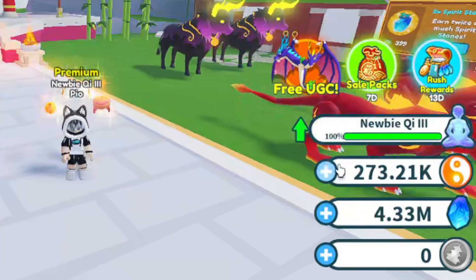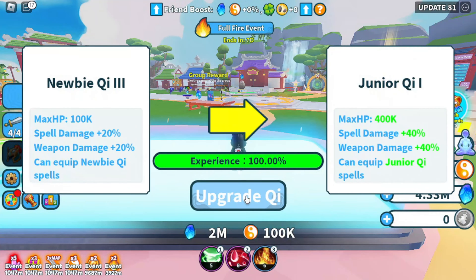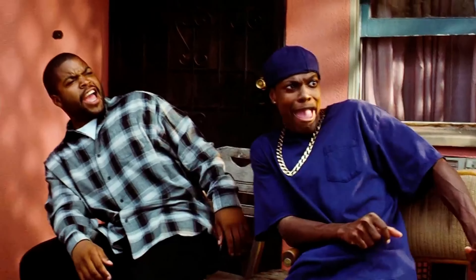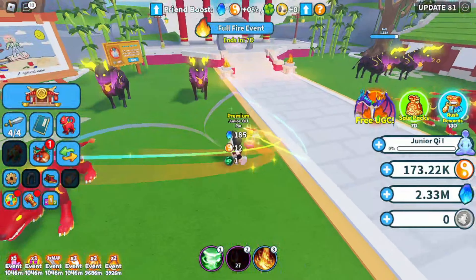My chi experience is full — let's do the upgrade. Just click it and teleport to the chi area. Here you will upgrade your chi and become stronger. When you have enough chi stone, you can go to the next world.